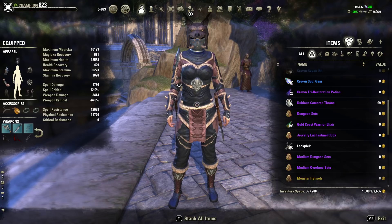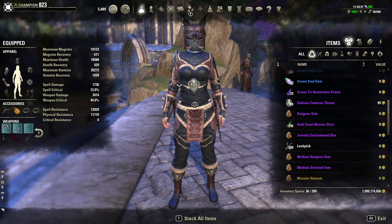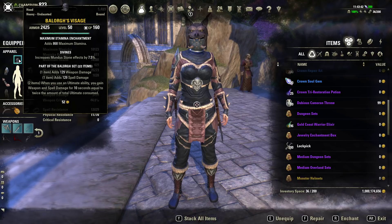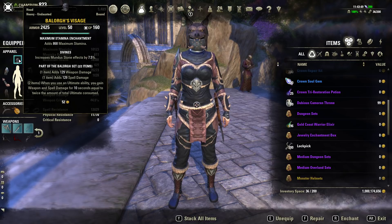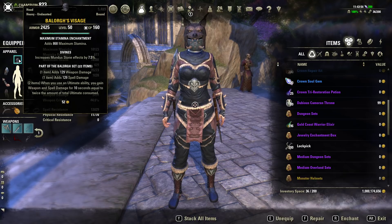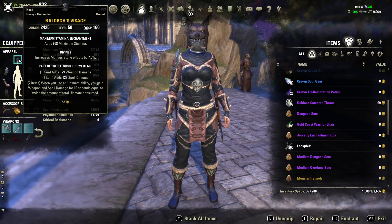We are using some of the new gear sets from Wolf Hunter because they work out really well with the werewolf. Starting with the monster set: Balrogs the Siege. This is a really good monster set for a werewolf because whenever you transform you get weapon damage equal to what you spent to turn into a werewolf. So you get that extra weapon damage bonus for 10 seconds to help shred your enemies — it's really nice.